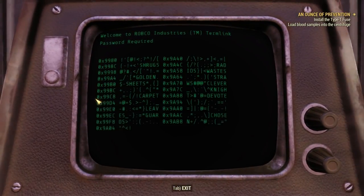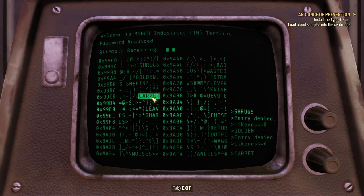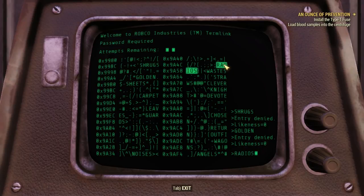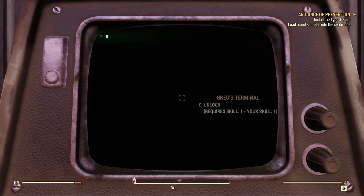Let's try Greg's terminal again. Shrugs — no likenesses. Golden has no likenesses with shrugs — still no likenesses. It won't be sheets, carpet, leaves, guards, noises, radios, wastes, straws, or clever. Could be night — no likenesses there either. Devote — nope, because of sheets. Chosen — nope. Return — nope. Outfit — could it be outfit? It's not that. Well, I want to look at that terminal — I want to see what's in it. So let's look around out here and let that thing reset, and then we'll go and try it again.